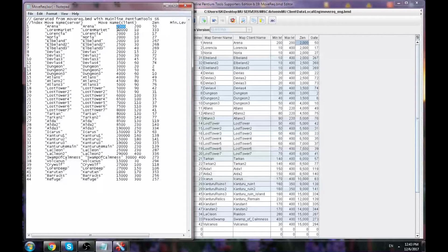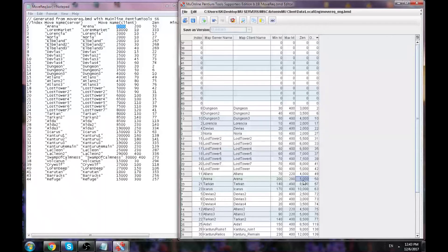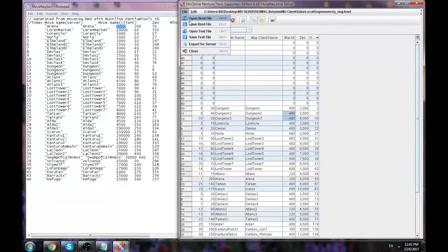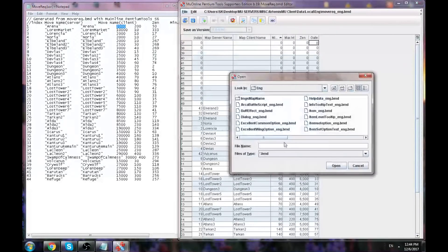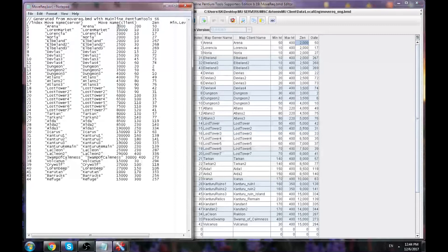Remember one very important thing: if you put 5,000 here but the server says 2,000, the client will say you need 5,000 but you actually only need 2,000. So all the numbers you see here — except the gate and the index — these two things are what really matter. Everything else is just visual for the client in the BMD file. If you make a mistake and put 5,000, you'll see crazy values on the client, but the issue is just that the server side value doesn't match.